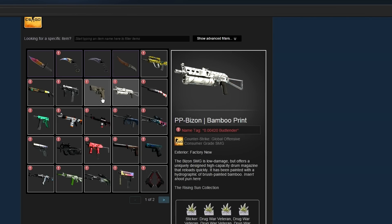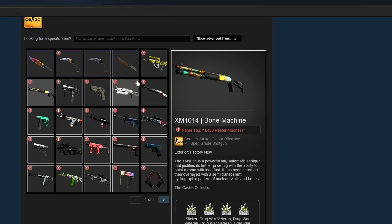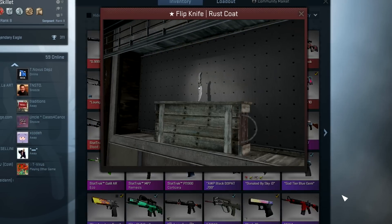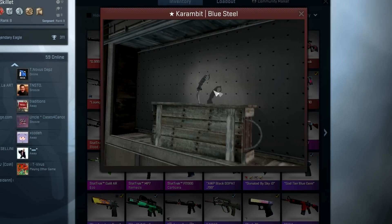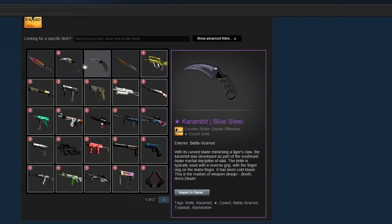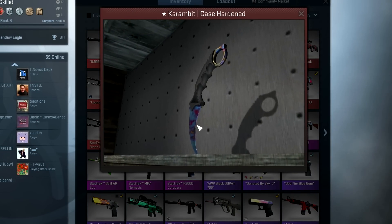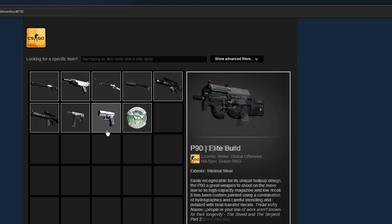I did check the floats on some sites to make sure he actually had 420 floats — I think this is really cool. I've never seen anyone put this much dedication into getting such specific floats for all their items. He's also got some cool battle-scarred items that are all really worn — this knife is actually purple-looking because of how battle scarred it is, and he also has a Karambit K-Star that's got a lot of purple and pink on it.